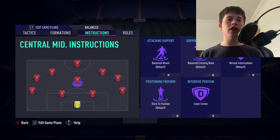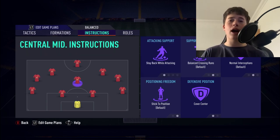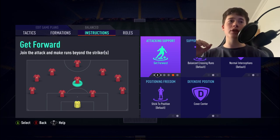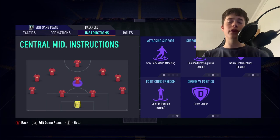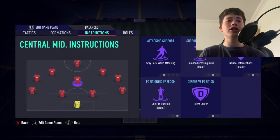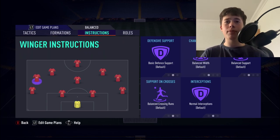Our central centre midfielder is actually going to be set to Cover Centre and Stay Back While Attacking. The reason for this is if we use balanced or attack, every single midfielder will get up the pitch and we do not want that — so we do want our central CM getting back. Our CAMs will be able to get into the box and support on crosses. You can have one of these CAMs on Stay Forward, but I found that a bit too uneven. They'll still get up the pitch and support your striker regardless.